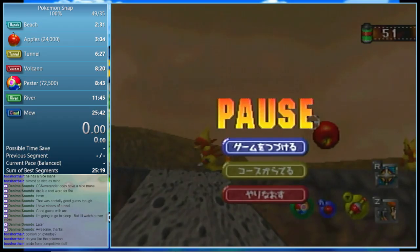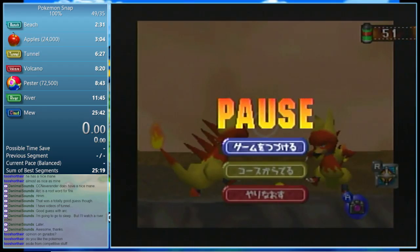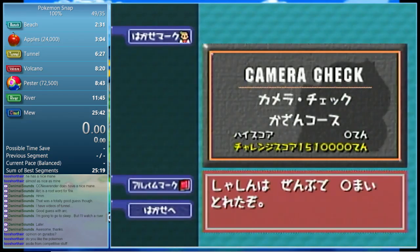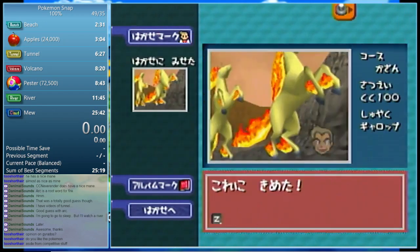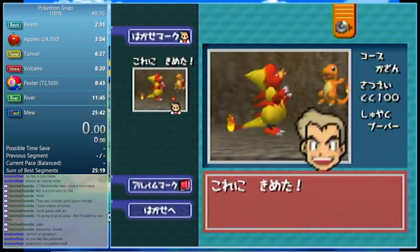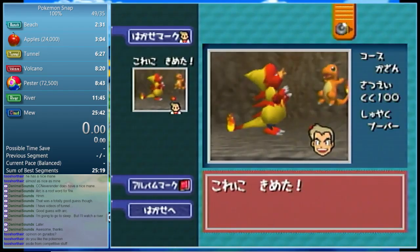If you're really hurting for points or just starting out and want to guarantee early pesters or more points in general, these two Magmars will give you a special point value of 800 extra points — it's called Fighting Magmar. This Magmar picture is worth a lot of points, usually about 5,600 or so.